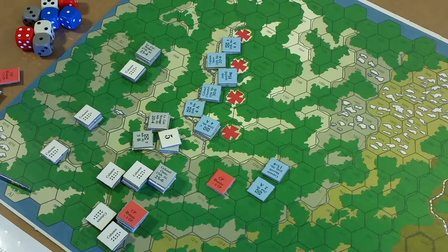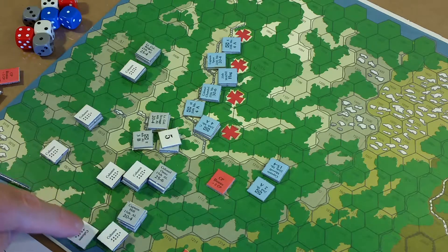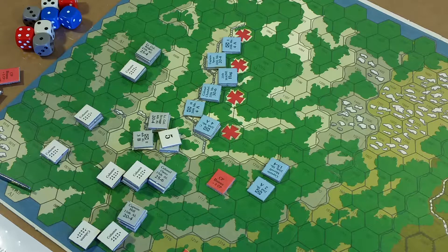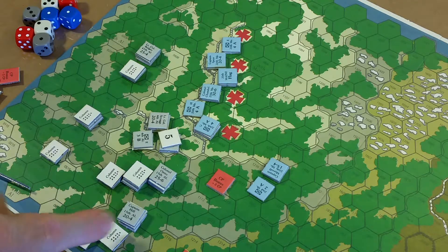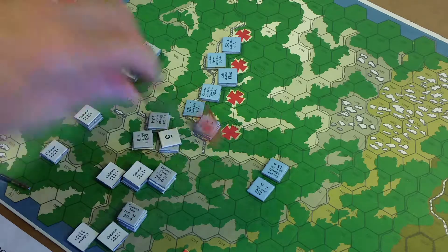A company may only receive command points from a single officer during a game turn - so a unit can't receive some from Oates and some from the next commander. That's interesting and important to keep in mind. Oates has more command points; I wonder if he should have used his to move that other unit. But Oates is done now.